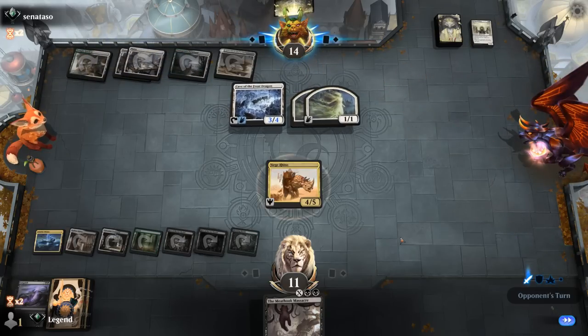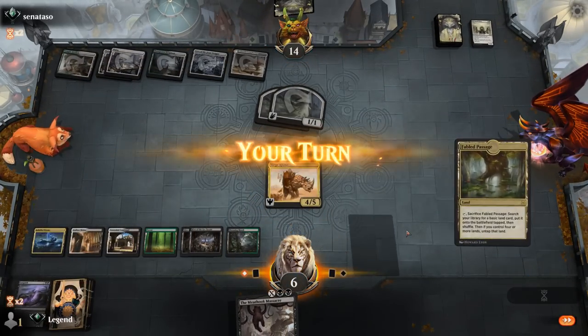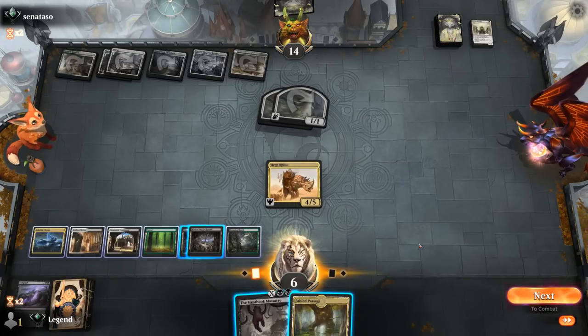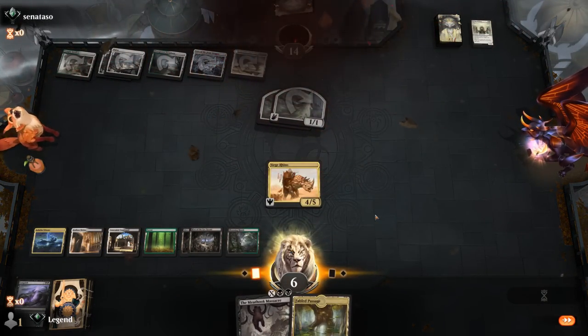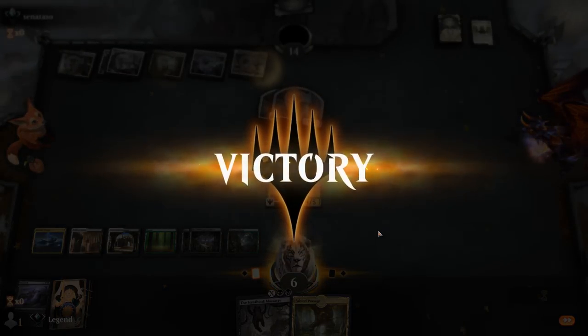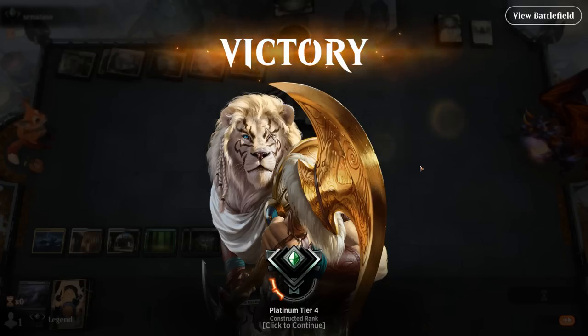Best case scenario they play an Angel that still dies to Massacre. Just a Cave attacking so we're taking 5 — not quite a 2-turn clock. We hang on to Fabled Passage unless it lets us activate Hive, which if we Massacre for 1, it does. Our opponent packs it in. Close game but we activate Hive, attack for 7, Massacre, gain 2 more life, and we're able to outrace them.